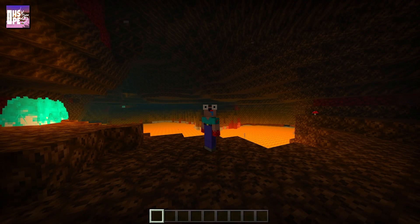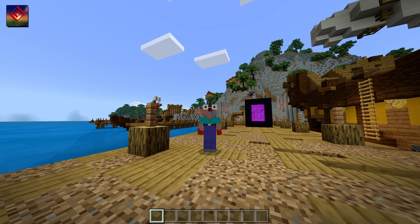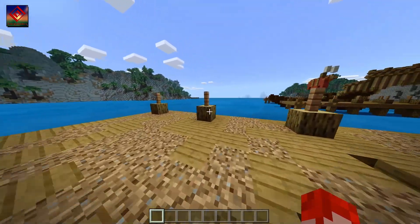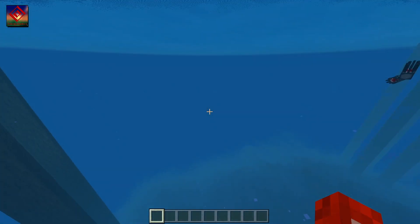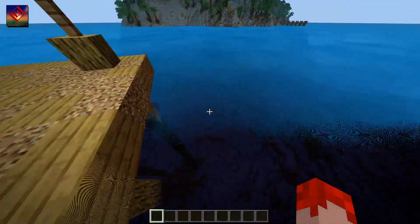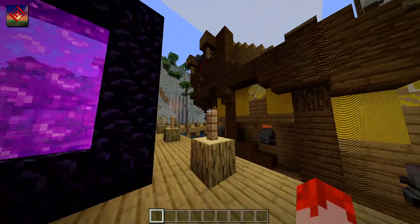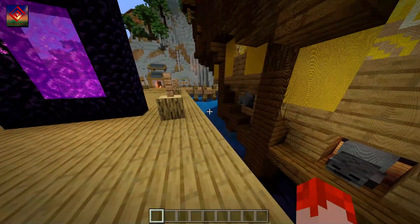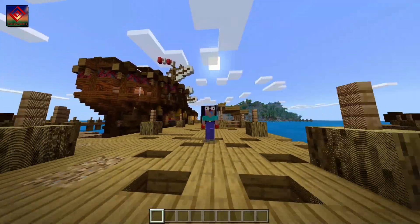Enchanted PE is absolutely amazing and you should definitely give it a try — I believe it works on all versions. Coming in at number four is Energy Shaders, which is a really clean, overall great pack for any device. The lighting looks great during the day, and the water is slightly custom, though there's a minor visual glitch with it.